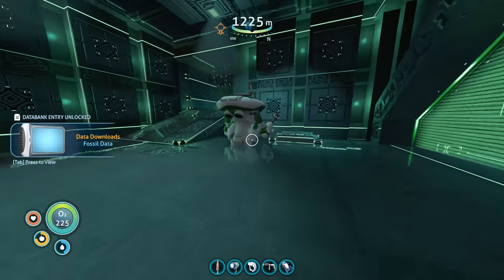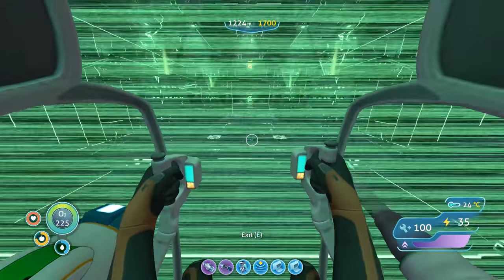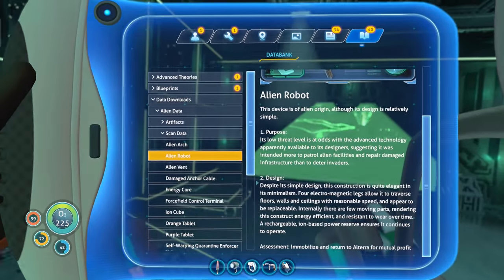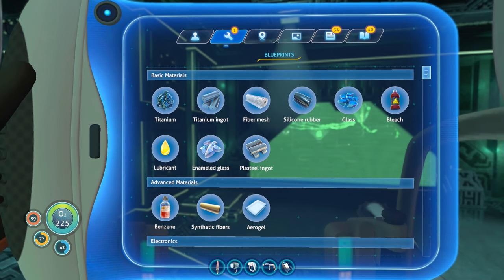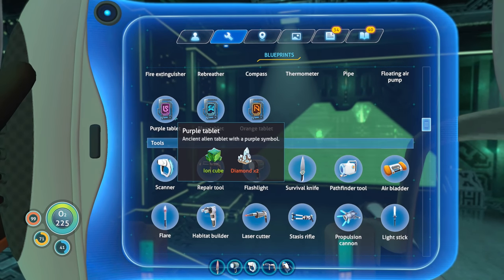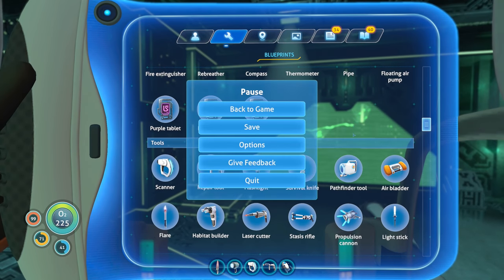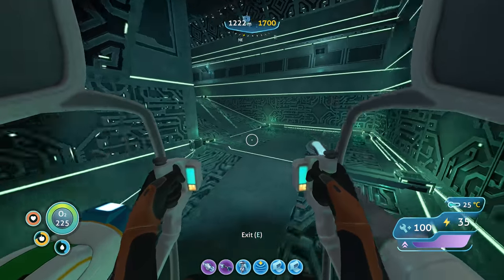Integrating new PDA data — fossil data. We do need to go back to the Cyclops to grab another purple tablet to go into this room. We also need to make another blue tablet because apparently we need two of them. The blue one is two kyanite and one ion cube. Two diamonds and one ion cube for purple.